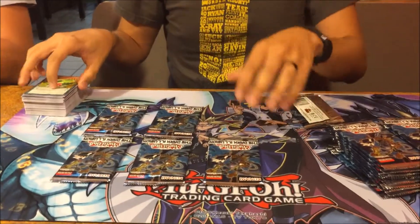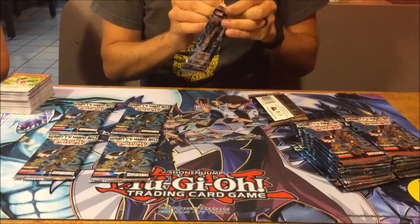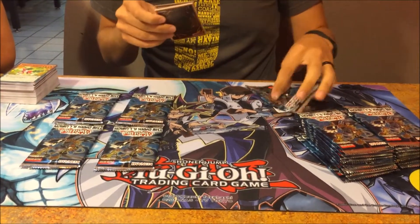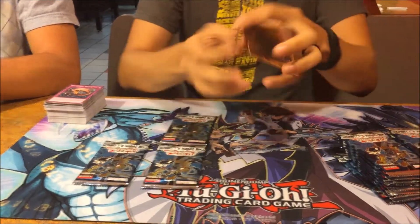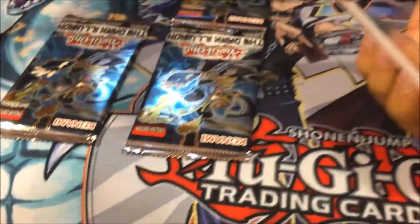There's your Ultra. Damn, I'm telling you - unless you need cards, if this works the way we think it should, just sell the rest of the packs. But there might be a Lunalight Perfume in there. There - that's an Ultra. Damn. We got this. There - Ultra. Well, we just broke this set. Yeah, we broke it.